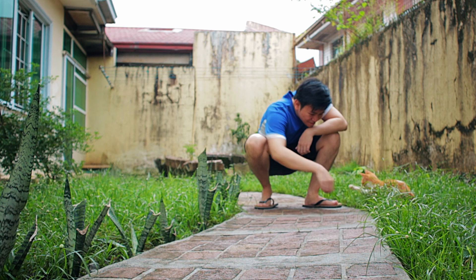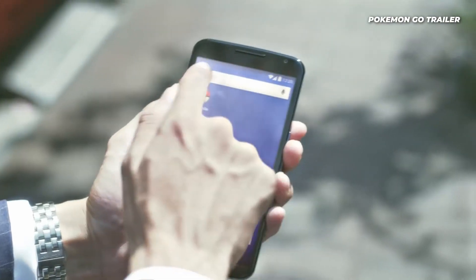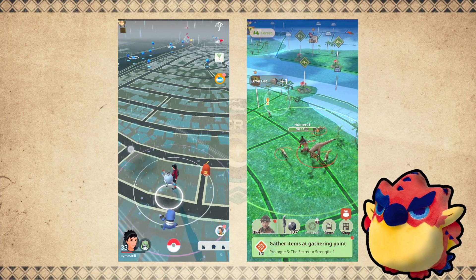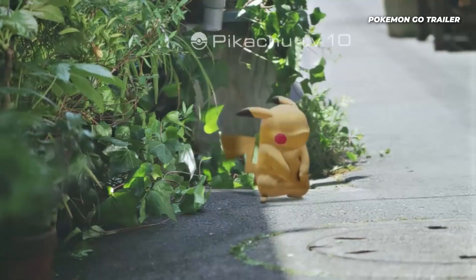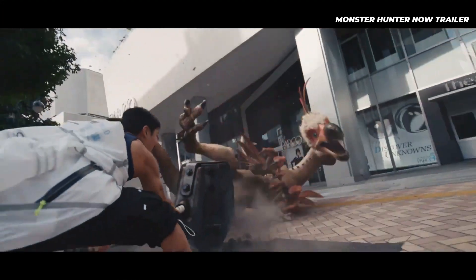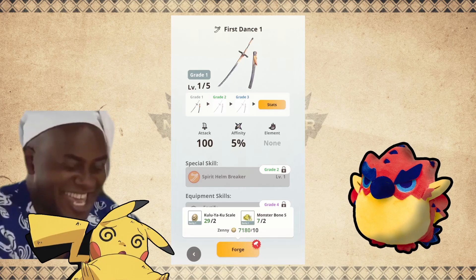You might even encounter a real-life Palico. Similar to Pokemon Go, players need to explore the real world to encounter monsters. However, instead of capturing and befriending these monsters, you hunt them down and gut them for parts to make cool weapons and armor.